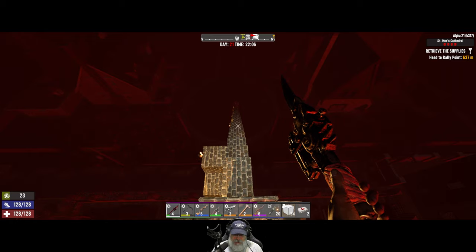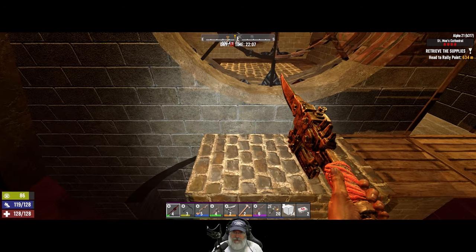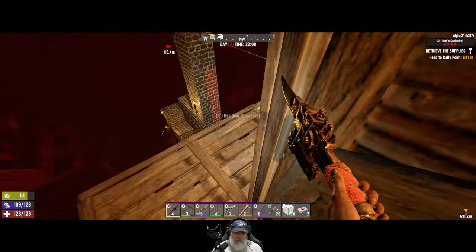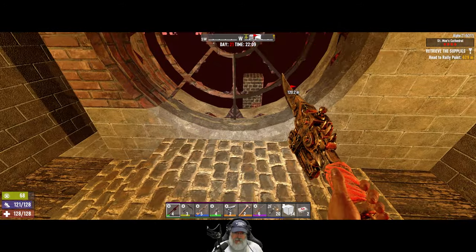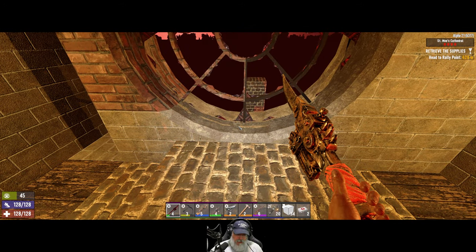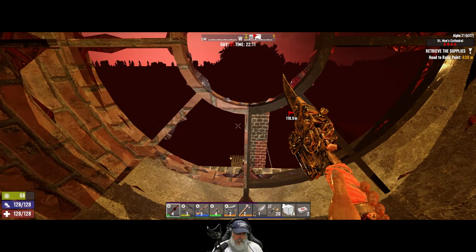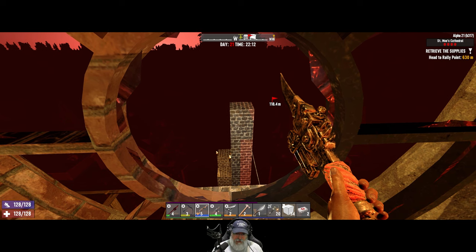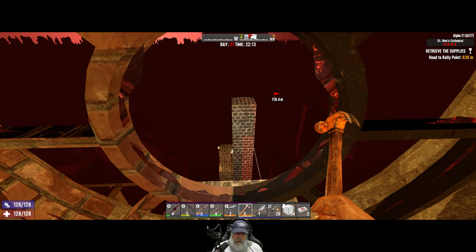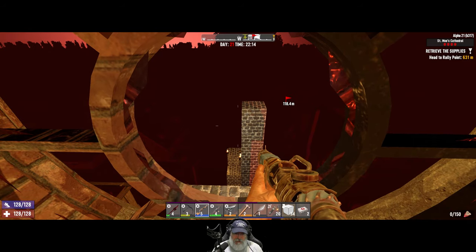This is going to be a bigger night than the previous nights, but that's to be expected of course. Let's get in position. I upgraded this little platform to cobblestone because I'm planning on using pipe bombs tonight and it was just wood, so I wanted to make it a little tougher. The main concern I have tonight is that even with the hammer I still can't reach out to that block, so we're just going to have to keep an eye on it and see how things go.